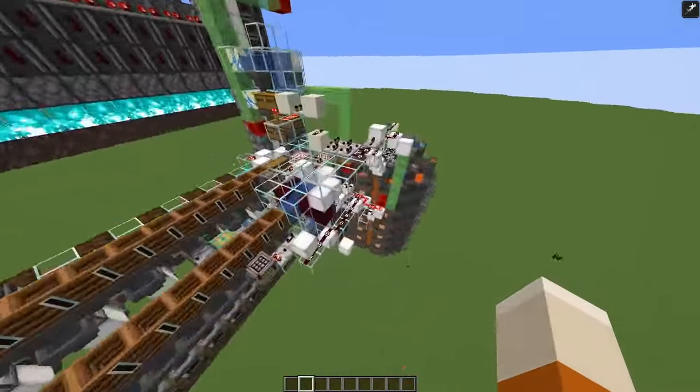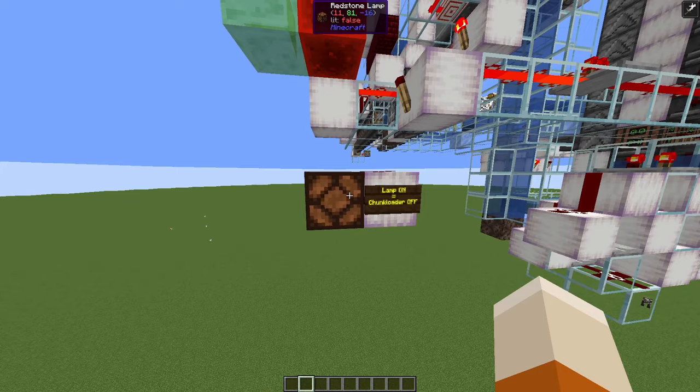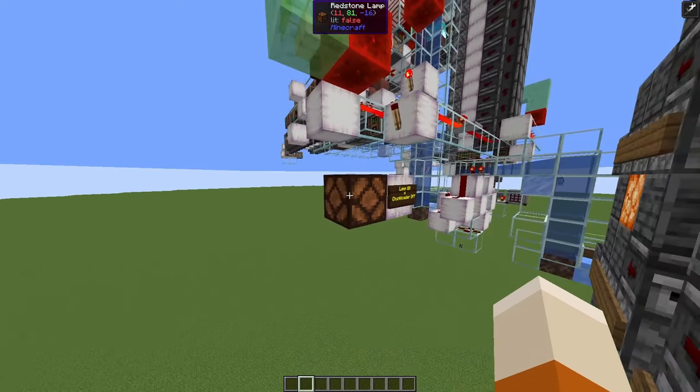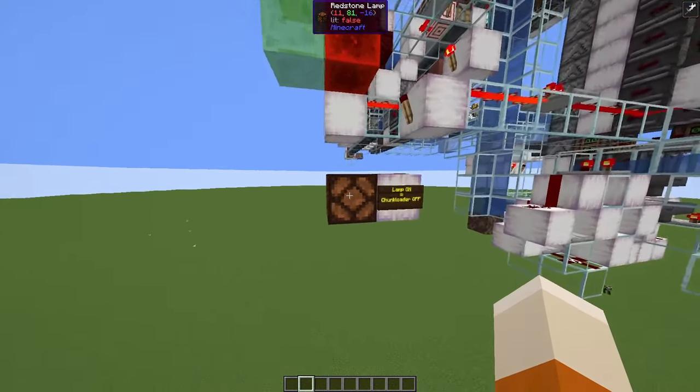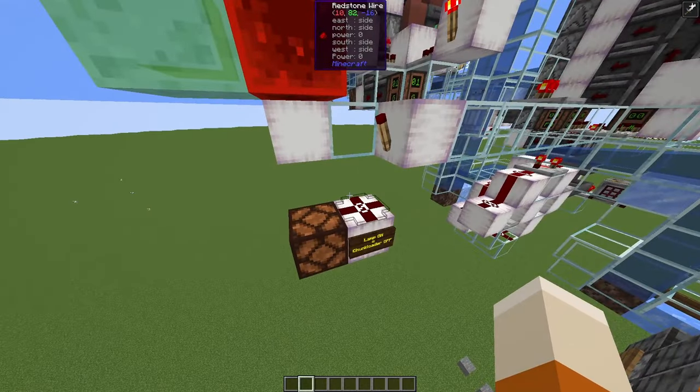And I do have a chunk loader, which is indicated here by the lamp. I had to build it way underground in my survival world to ensure portal linking, so I built it at level y equals zero. You might want to build it somewhere else. But here, if the lamp is on, then your chunk loader should be off — so right now the chunk loader would be running.